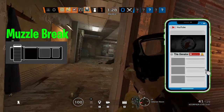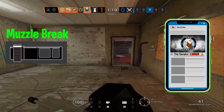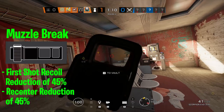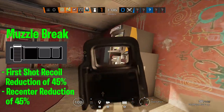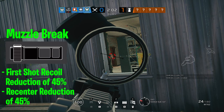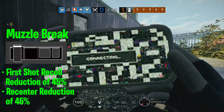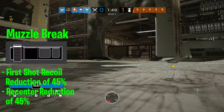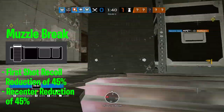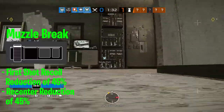Next is the muzzle brake, one of my favorite attachments — but don't pick it just because I like it, since some players will benefit more from it than others depending on your ability to control recoil. The muzzle brake reduces the first shot recoil by 45%, along with a 45% reduction in the recentering time of shots. Because first shot recoil is greatly decreased, semi-automatic weapons like pistols and DMRs get the most benefit. You should always run a muzzle brake on a semi-automatic weapon, since every shot will have that 45% reduced recoil. Recentering time just means how quickly the weapon returns to its target position after firing — with a muzzle brake, that's 45% quicker. That said, it doesn't mean you should avoid it on automatic weapons entirely.